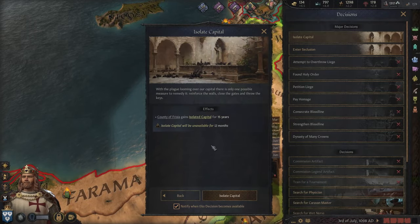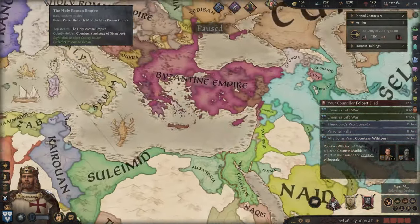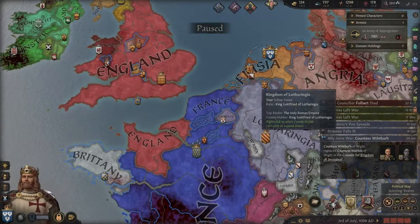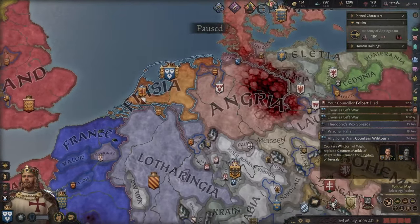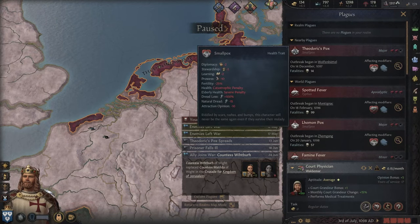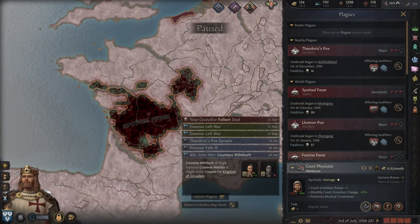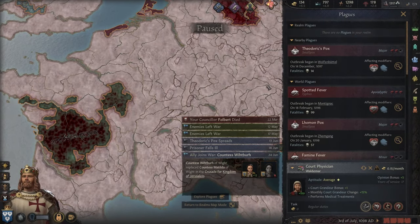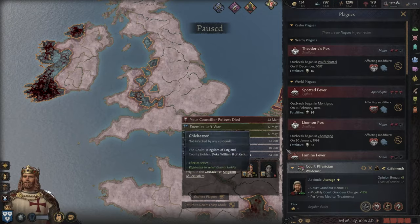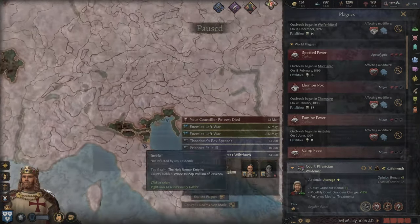When I first saw the way that diseases are able to spread on the map, it allowed for anxiety and dread to hit as you await a devastating plague to hit your court, and perhaps wipe out you and your heirs. It both adds difficulty for those who sought a more challenging experience, while also providing role-playing with Plagues being named after cultures, regions or people, and creating a player-reactive system to deal with the oncoming threat.